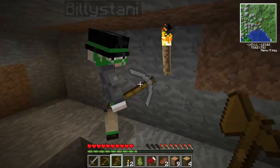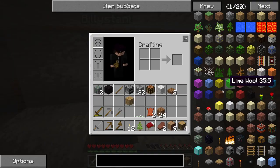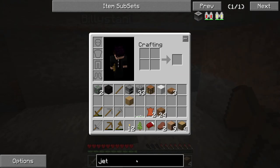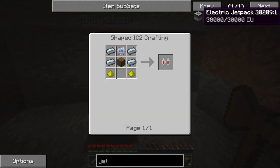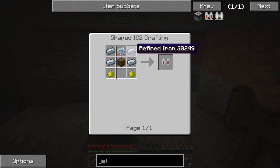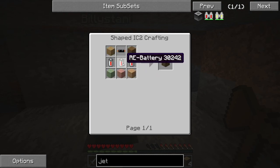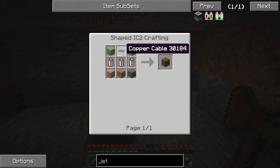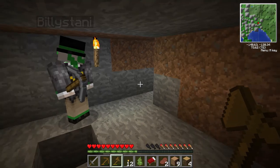Before we leave I want to check quickly because I see a lot of people making jetpacks — they might be quite advanced. When you bring up your inventory there's a black box at the bottom where you can search. Electric jetpack — that needs a BatBox, four refined iron, advanced circuitry, glowstone dust, copper cable. So we need rubber, don't we. On our travels we definitely want to keep an eye out for rubber trees.